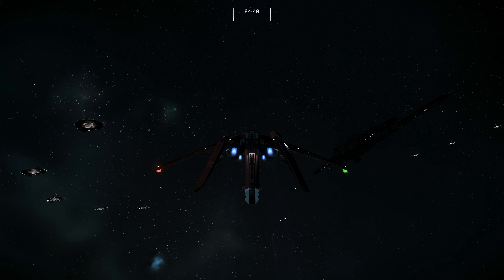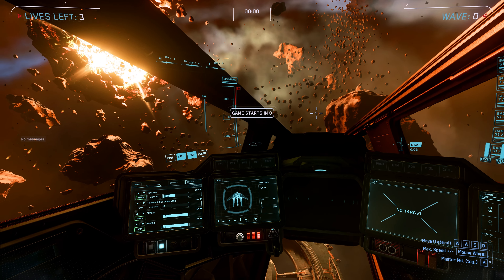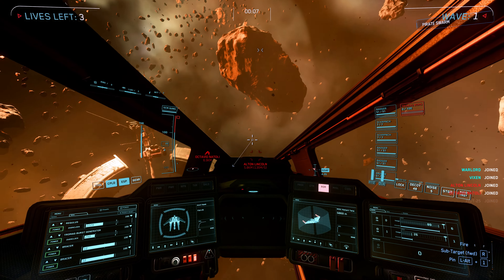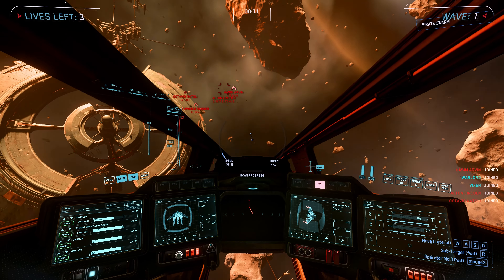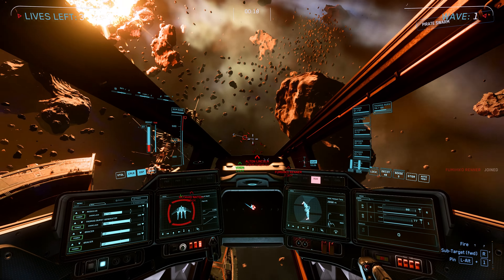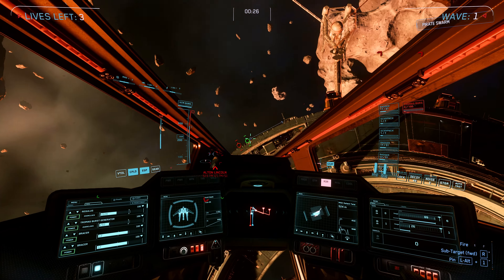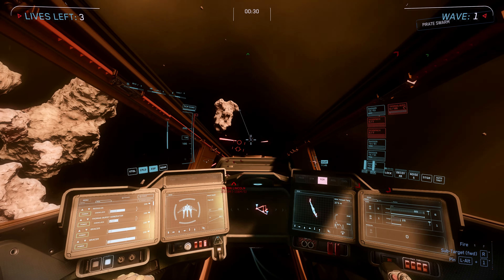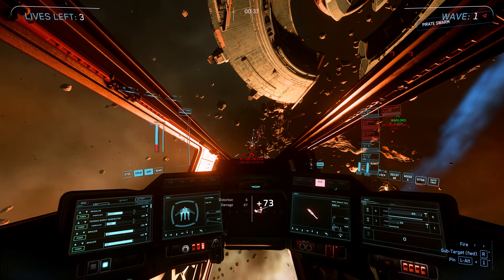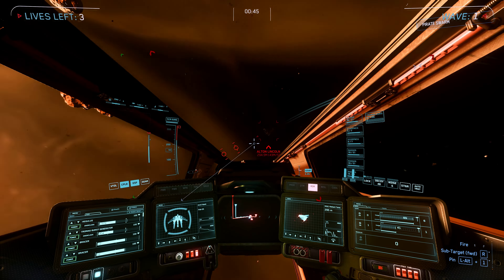We're in Pirate Swarm in the Anvil Hawk. I'm going to turn on the EMP generator and wait for the enemies to show up. There they are — starting to charge the EMP. There are no missiles on the Anvil Hawk, just as an FYI — one of the downsides of this ship. All weapons fire off Group 1. I did fire the EMP. I don't love that every weapon is tied together, but you can only do so much when you have an EMP on this ship. Already out of the laser repeaters — starting to charge the EMP again.